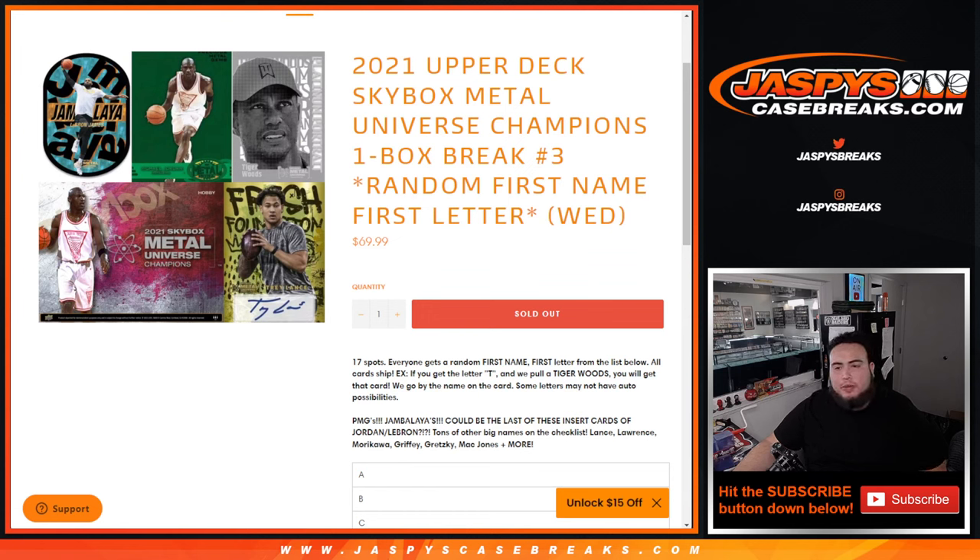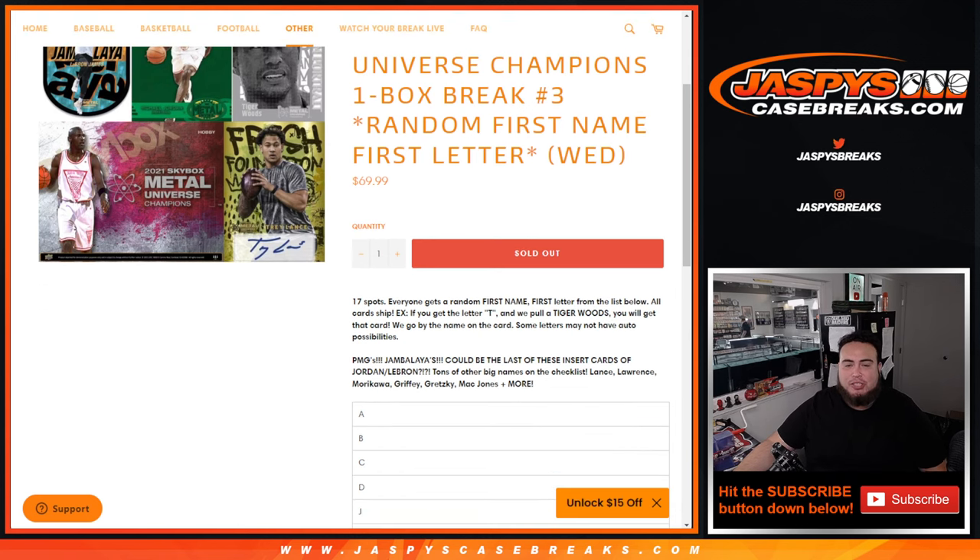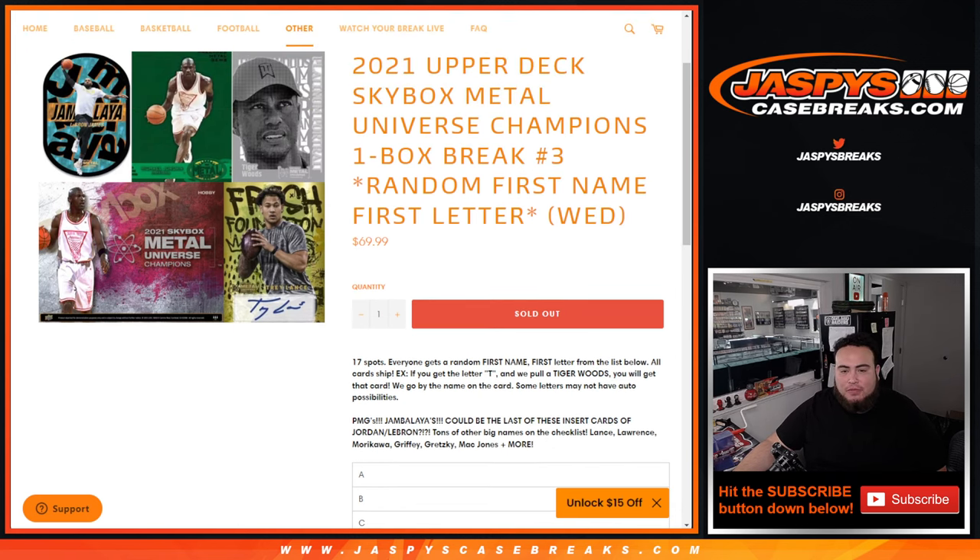What's up everybody, Jason here for Jazz Beats Case Breaks dot com. 2021 Upper Deck Skybox Metal Universe Champions, one box break number three — just sold out. Remember, this is a random first-name first-letter break. 17 total spots again. Examples: if we pull a Tiger Woods card, it goes to letter T for Tiger Woods. We go by the name on the card. Some letters may not have any auto possibilities, but of course a lot of inserts including PMGs and Jambalayas that people love, and other big names on this checklist as well.